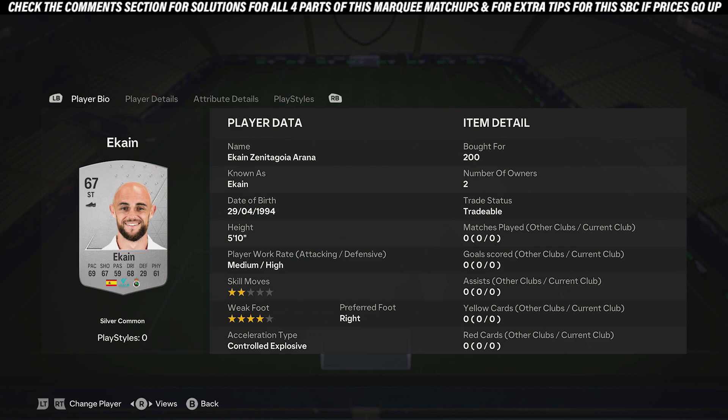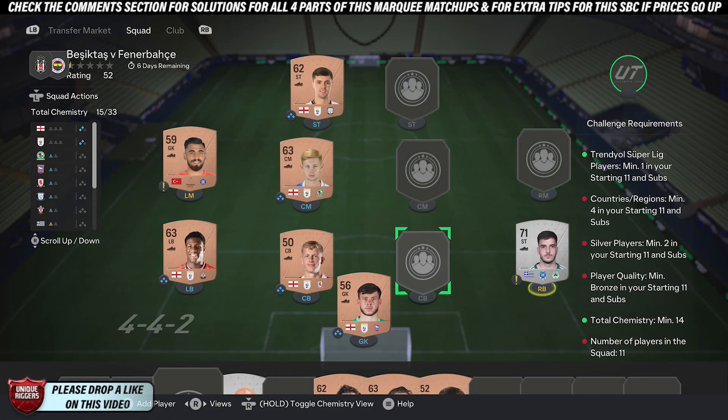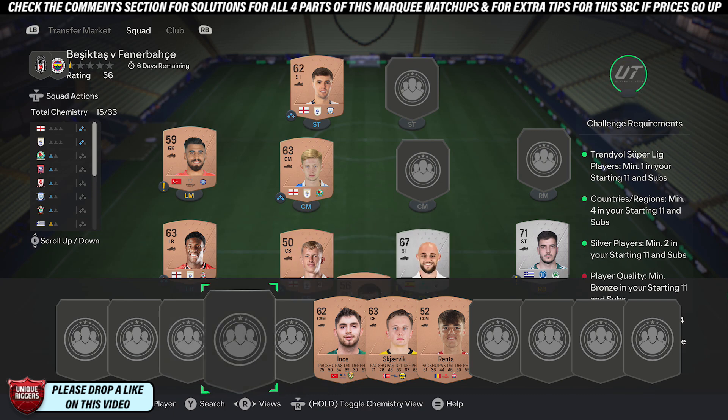Once you've done that, just pick up the two cheapest Steel players you can find. Once again, doesn't need to be these two — just any two Steel players, put them there.